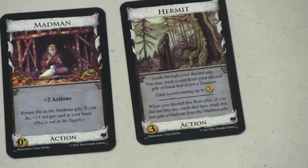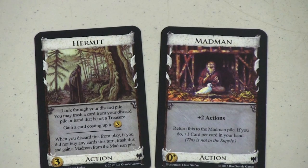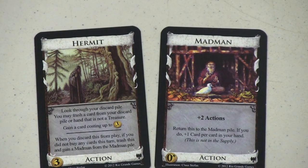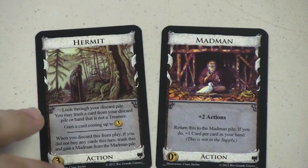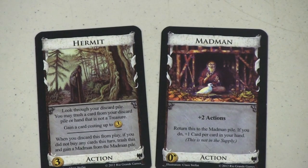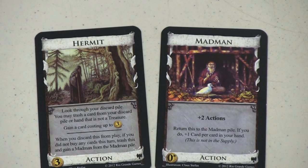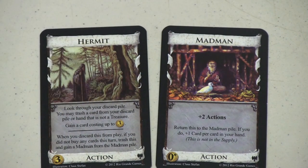There are a couple of cards that work together: the Hermit and the Madman. The Hermit lets you look through your discard pile, trash a card from your discard pile or hand that's not a treasure, and then gain a card costing up to three. But when you discard it from play, if you didn't buy any cards, you can trash the Hermit and take a Madman. So if you play with Hermits, you have to put a pile of Madmen on the table. The Madman is great: he gives you plus two actions, you return him to the pile, and you get plus one card for every other card in your hand — likely plus four cards. Nice! The problem is you have to go through the Hermit to get to the Madman.